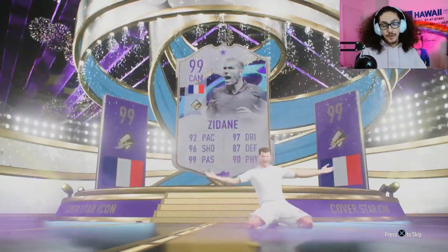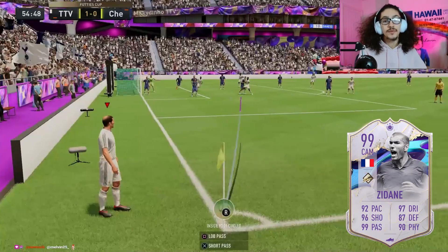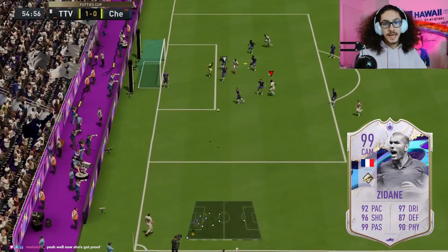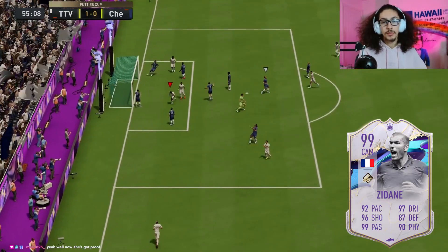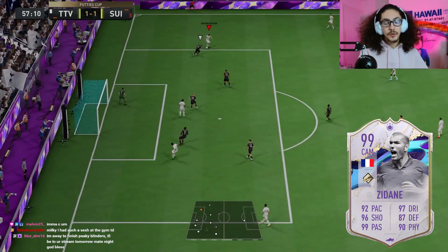99-rated cover star icons card review in 60 seconds or less. Make sure to drop a like and follow. The cost is free if you grind 84 cards, 10 SBCs, or 1.5 million coins. If you need coins, go to use code Milky.